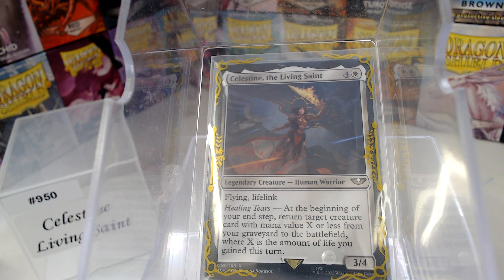Welcome back to Cure for the Common Game. Today in deck number 950, we're going to talk about Celestine, the Living Saint.